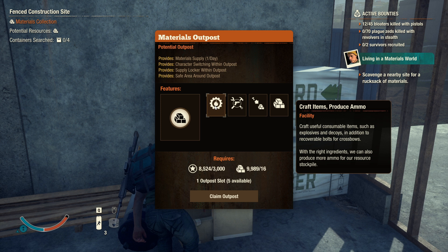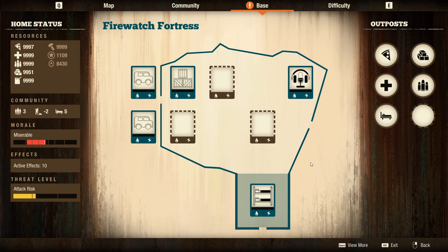Now moving into the material outpost. The cost is a lot more - 3000 influence plus 16 materials to set up. The material outpost functions are a bit stronger compared to the food or med outpost, so it was made more expensive. Once set up, it gives you workshop functionality, the ability to repair weapons, convert parts into materials, and an extra material resource per day.